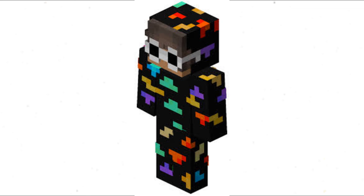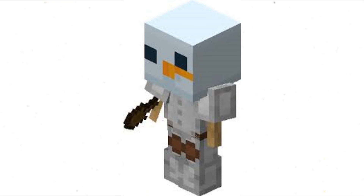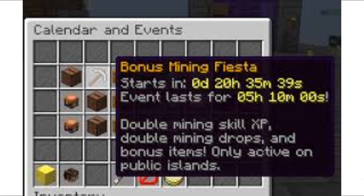For Foxy, just make sure you are ready for events. For Coal, make sure to have Snow Minions, Mineral Armor, and be ready for the Mining Fiesta.